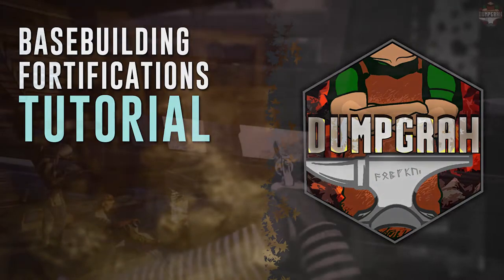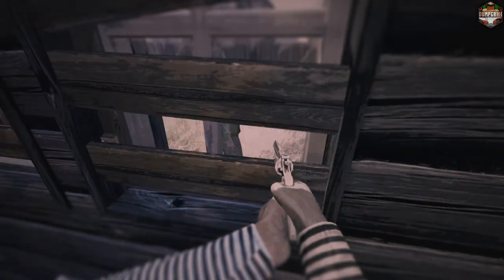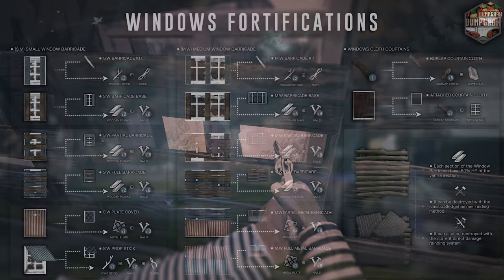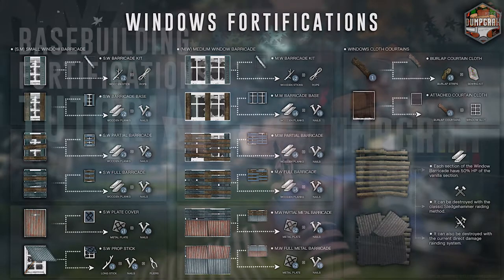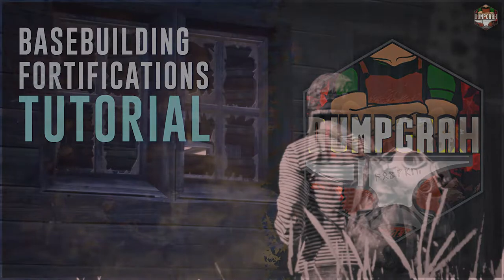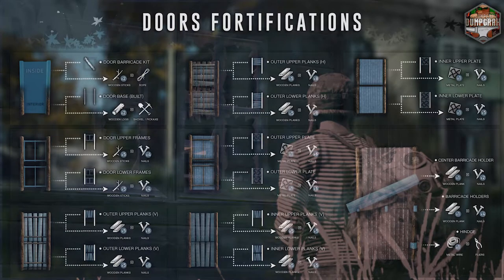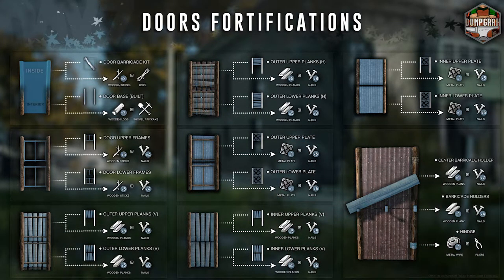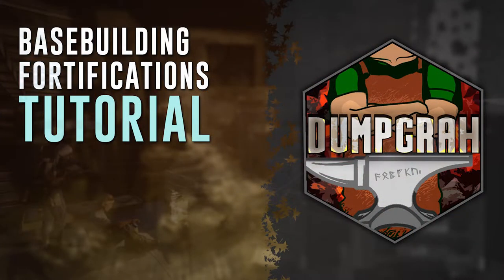Welcome to the Building Fortification Tutorial, Version 2. This mod is about securing buildings to take shelter in and/or live in. We will cover the three buildable items included in this mod: the small window barricade, the medium window barricade, and the door barricade. More is coming in the future, including the double door barricade, the industrial door barricade in various sizes, and traps and offensive buildable items. Please see the timestamps in the description for specific parts of the video. Now let us begin.